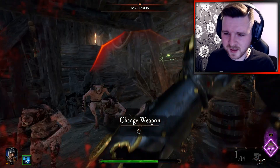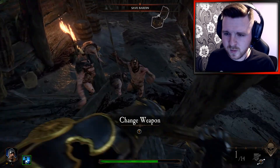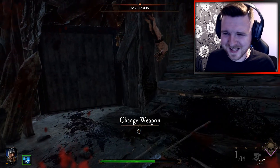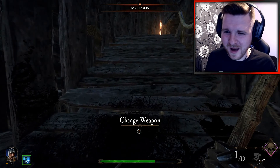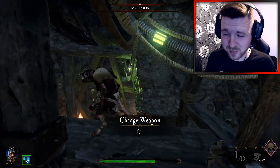So we can change the weapon at any point by using Y. Let me know down below in the comment section, guys — what do you think of Warhammer Vermintide 2 Winds of Magic Beta so far? Even though this is the prologue.